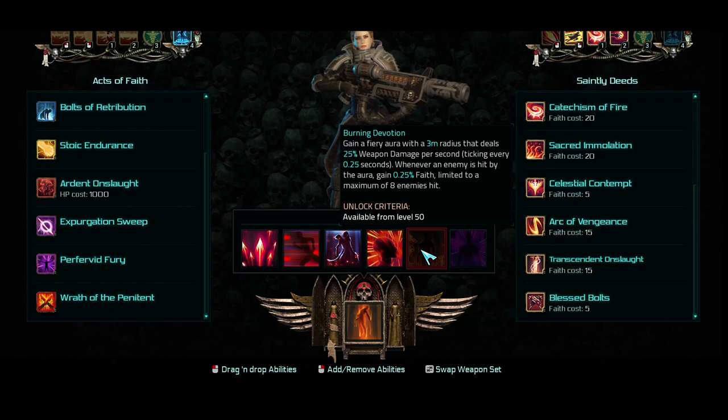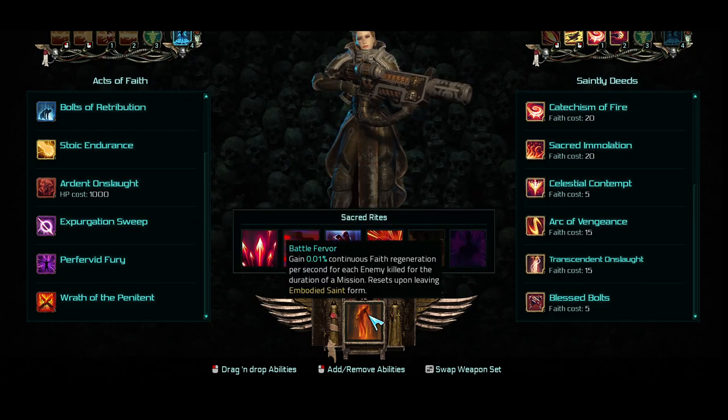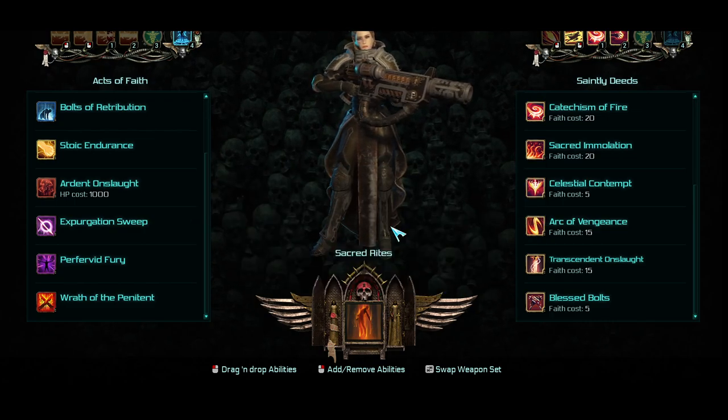There's Spirit of the Martyr, which is Faith regeneration per second for every missing HP — I don't think that's probably a good one either. And Burning Devotion gives a Fiery Ore with a 3 meter radius that deals 25% weapon damage per second; whenever an enemy is hit by it, you gain 0.25% Faith. I don't think that's great either. Ultimately, the best one is Spirit of the Exemplar: you gain 0.35% Faith for each kill, and this amount is increased by 100% per killstreak level. I think this is the best way to gain Faith and get to your Embodied Saint form.